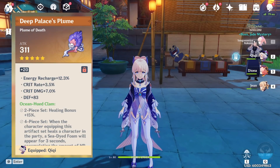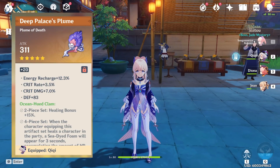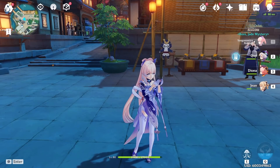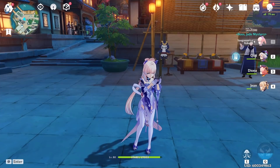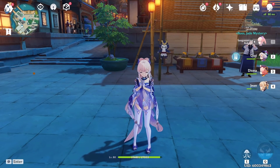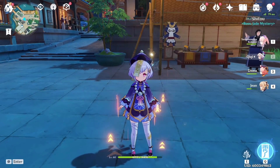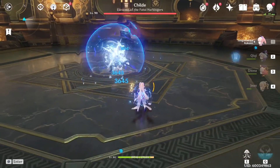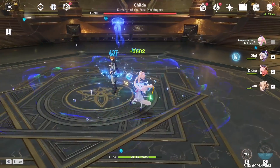The new artifact set, the Ocean-Hued Clam, has been released in Genshin Impact. After a week of very intensive testing, here are the results. While everyone had their eyes on Kokomi or Barbara, the real winner from this artifact set is actually going to be Qiqi.